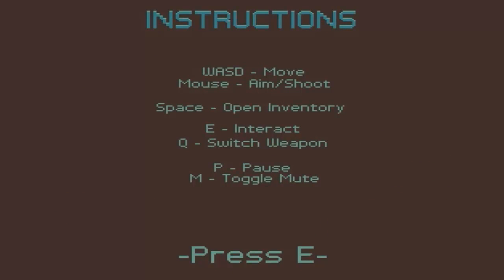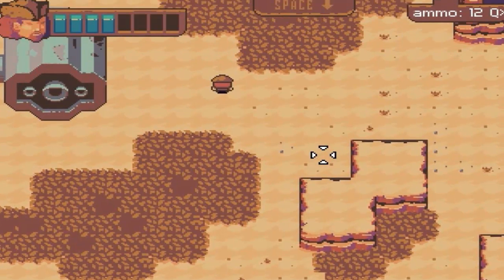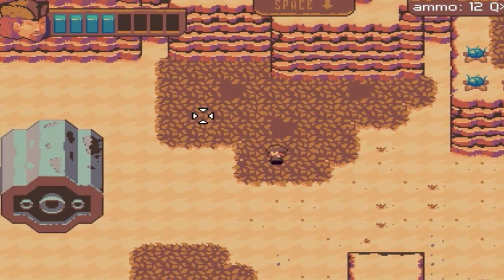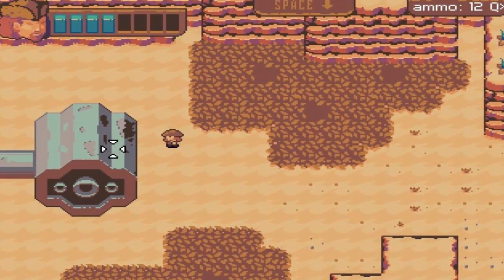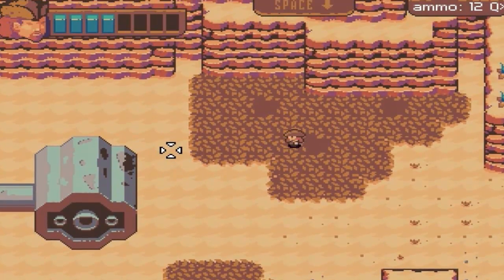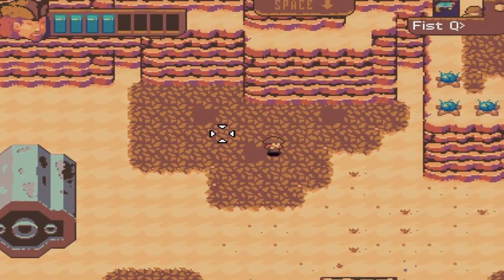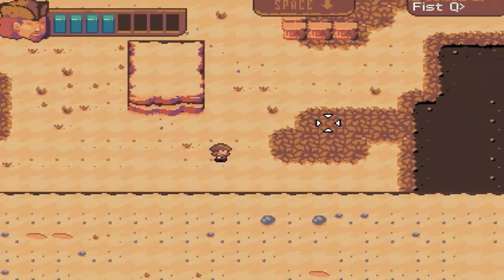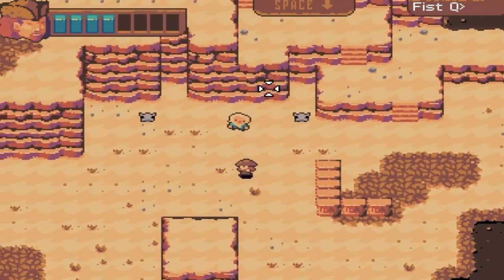Controls are WSD mouse and space, QE P. The first thing I want to say about this is I really like the art style. I actually watched the artist Todd Luke streaming it on Twitch TV, and I really like what he's done with a limited palette. It's got that kind of Zelda: Link to the Past feel, almost.